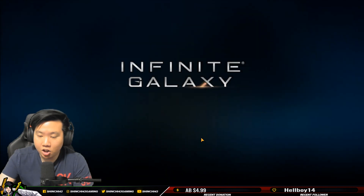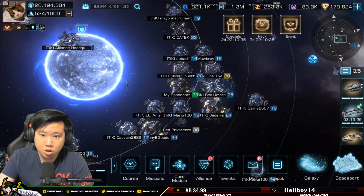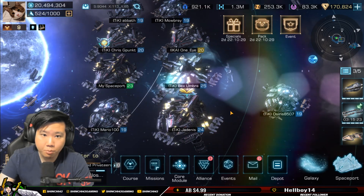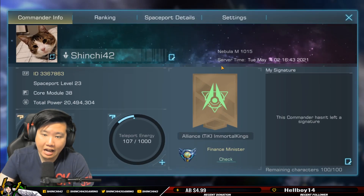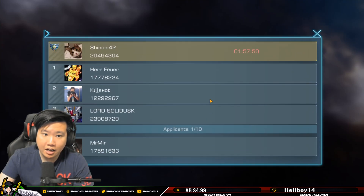If you have a title, you can go into your spaceport and take a look at your overview. My spaceport is right here — you can see Jayden's spaceport has a little title on top. I have mine as Finance Minister indicated here as well, which is really cool. I can click Check and either keep or remove the position.